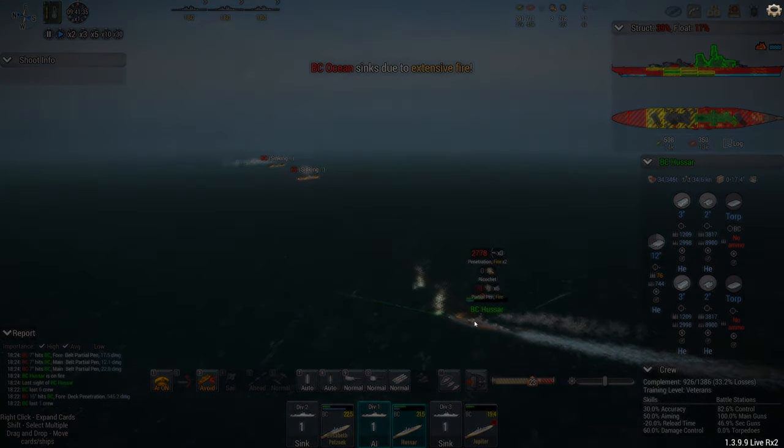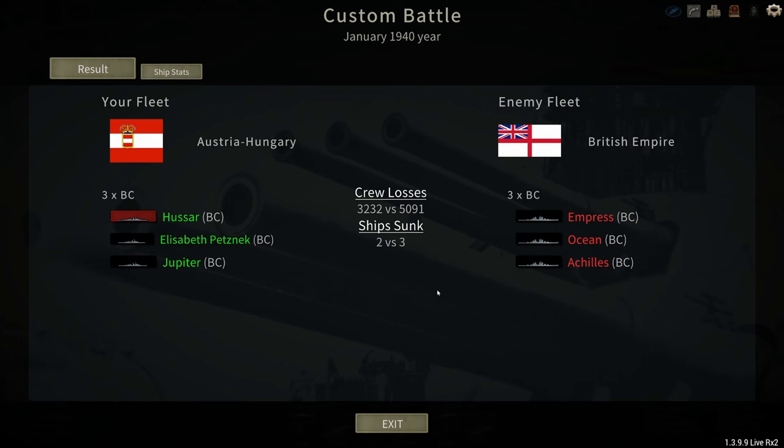It's now or never for the British — if they want to take down the Hussar, they better land this next volley. It looks like they might. The Ocean sinks! Look at the damage to the Hussar — that was additional flooding and fires. These ships are very, very, very close to each other in capabilities. So that's one round.